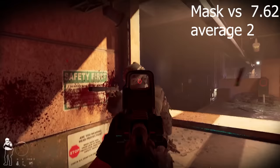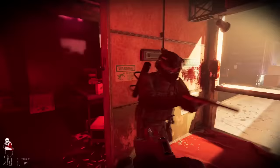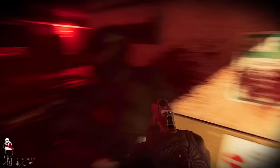Gas masks have similar if not equal protection against smaller calibers compared to the ballistic face mask, and are on average one shot off from being equal against bigger calibers. Interestingly, face wear and the helmet are attached as one — having no face wear means you have no helmet, and if your face wear breaks, you lose your entire helmet with it. Ballistic mask and gas mask will protect your entire head including the back of it.